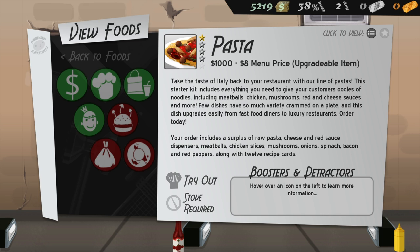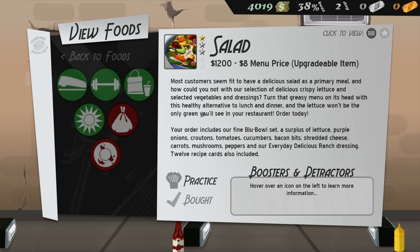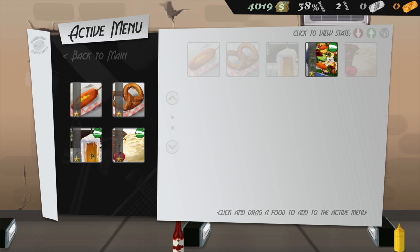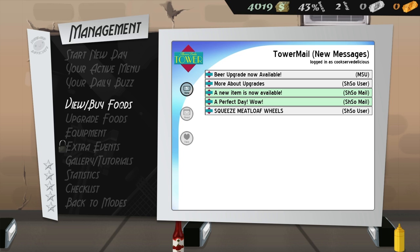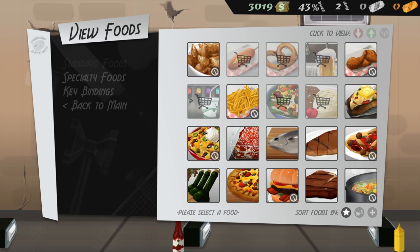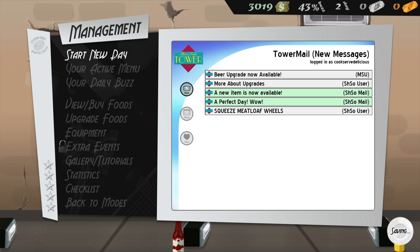What's this - pasta? Stove required, I don't have a stove. Salad - let's do salad. Let's see, what do we want to replace? I like the beer, let's keep the beer. Let's get rid of the corn dog and put the salad on. You know what, let's make it really challenging - because I'm an idiot - let's put some soda in there. So we'll get rid of the beer and do soda. Okay, wish me luck, here we go, new day.